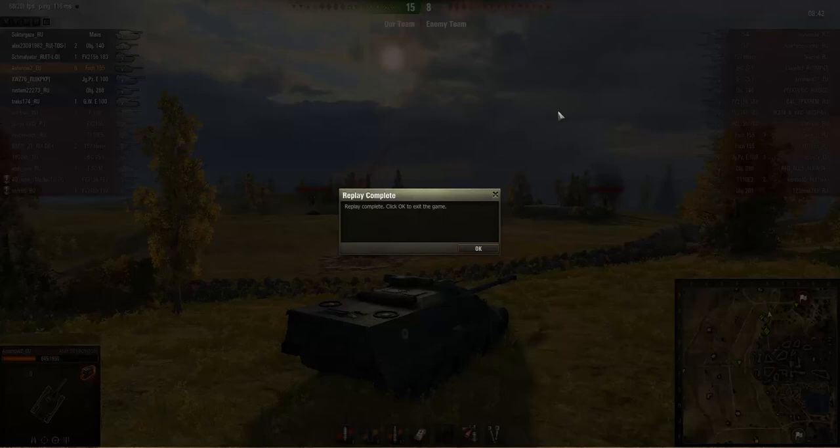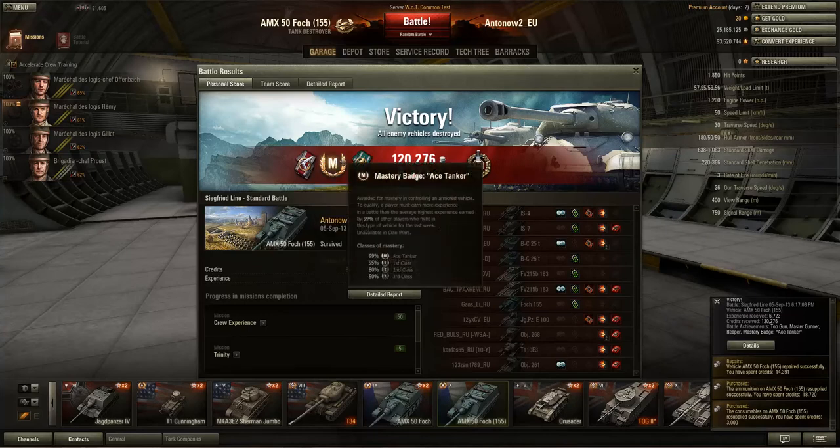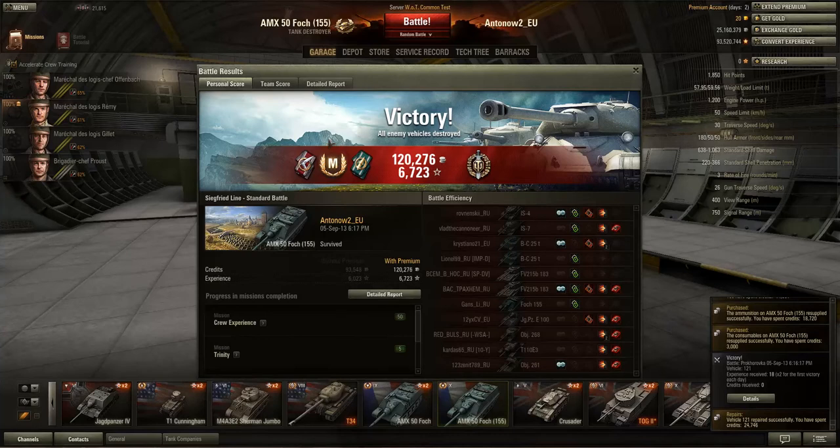I hope you enjoyed it. Let's see how we did in that one. Oh my god, this was an absolute monster game. We got 120,276 credits — that's amazing. I mean, this is just a standard tier 10 tank, this is no premium tank, you get no credit bonus. Okay, we had a premium account, but except for that, no modifications. 120,000 credits and 6,723 experience. We got a Reaper medal, a mastery badge, Ace Tanker on the test server, and a Master Gunner badge.